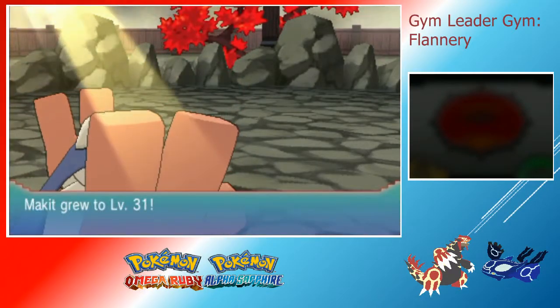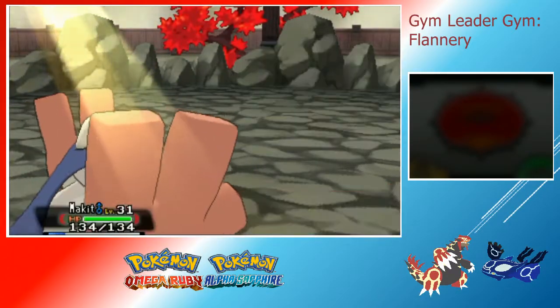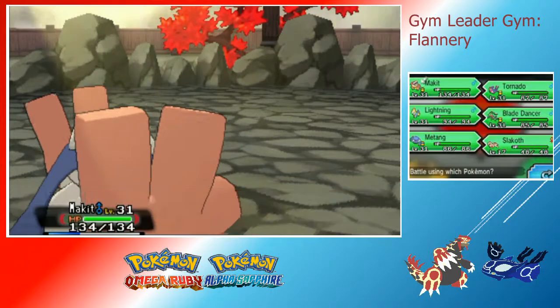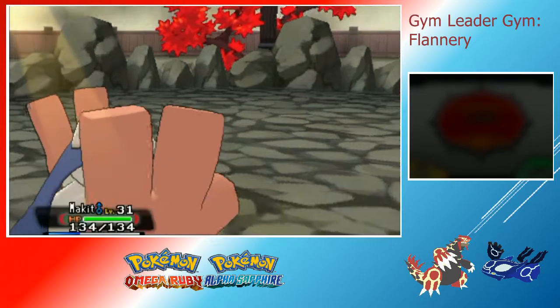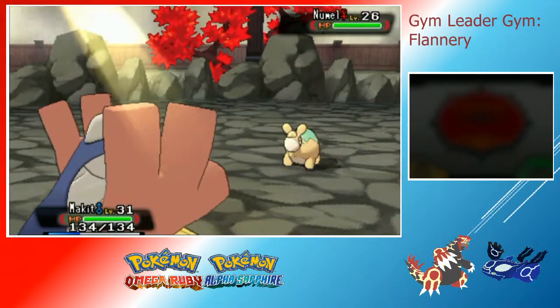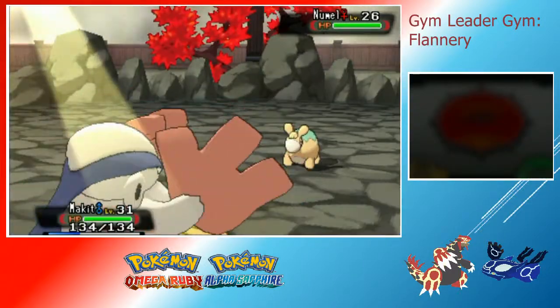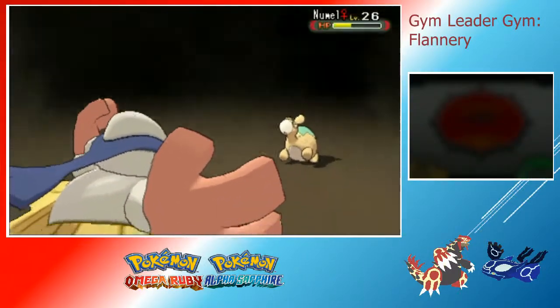Her first Pokémon was a Slugma — I thought she might have another one, but her last Pokémon is a Numel. I'll just stay in with Hariyama and proceed to Bulldoze it as well. Numel's defense is really low, so that should finish the battle — and yep, there we go.